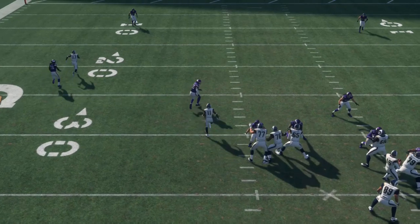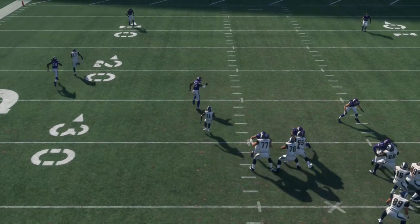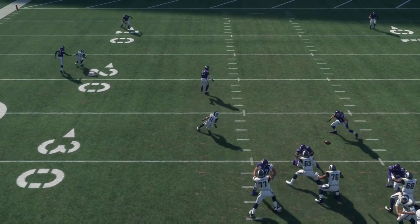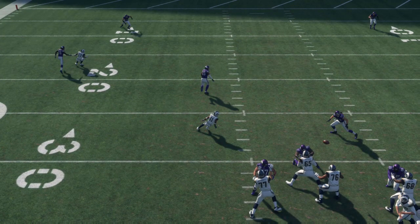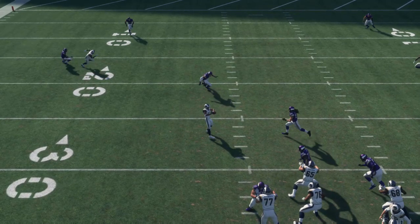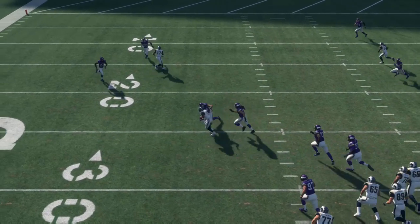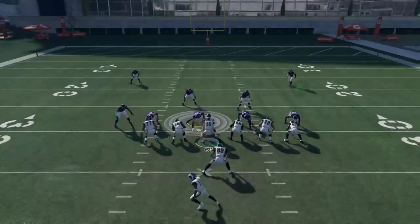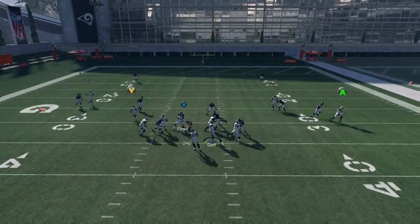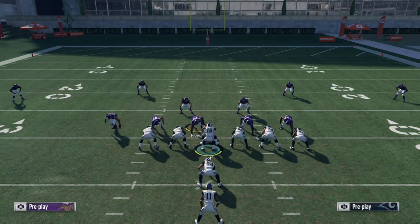Against man-to-man, as soon as Austin starts chopping his feet, that's when you throw it - it almost becomes like a curl route. Bar doesn't stop his momentum in time, still running back as Austin's chopping his feet, so you throw it, Austin stops, and I usually use possession catch because you're going to get hit right after. Bar's able to recover but that's still an easy five yards against man-to-man. Sometimes the route out of the backfield can get mixed up with linemen, but once you're comfortable with the timing it's pretty consistent.